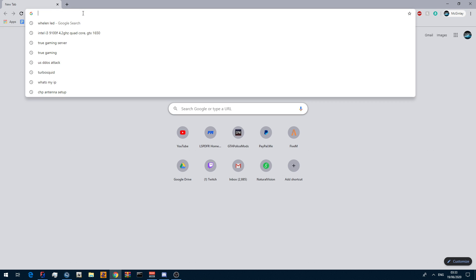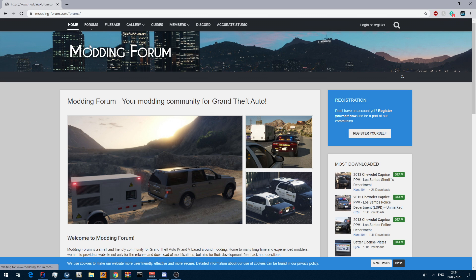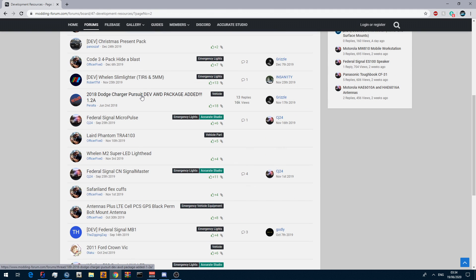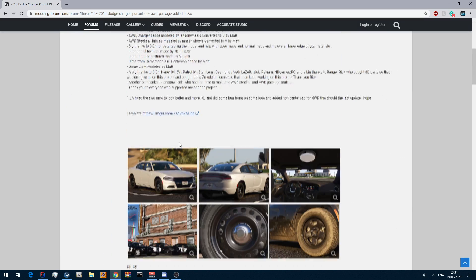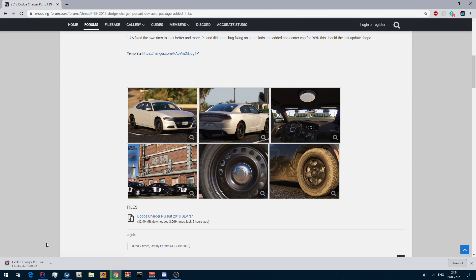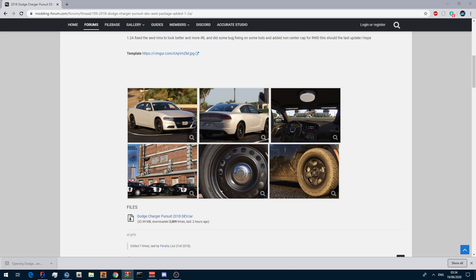I'm going to do a 2018 Dodge Charger first. The best place to find an 18 Dodge Charger base is Modelling Forum. Once you're on Modelling Forum, go to Forums, then Development Resources, scroll down to page two and download Pelter's 2018 Dodge Charger Pursuit Vehicle. The template is there if you want it, however I'm running unmarked so I don't need it. Download it and here we have the WinRAR file.